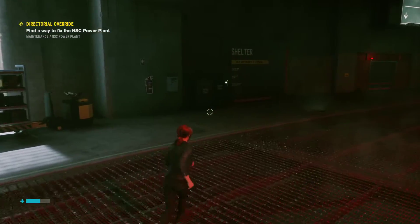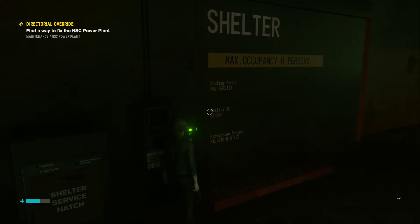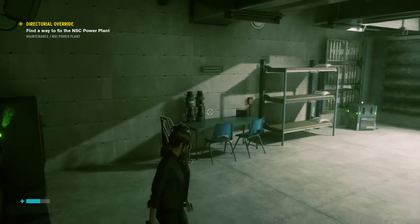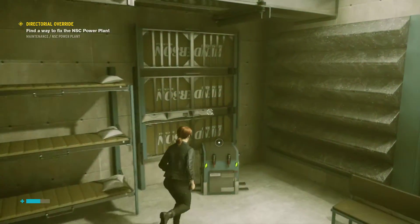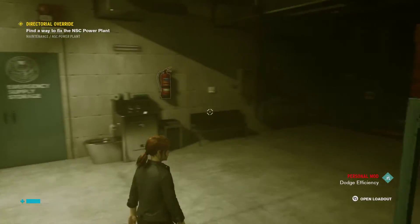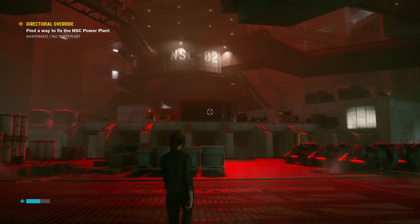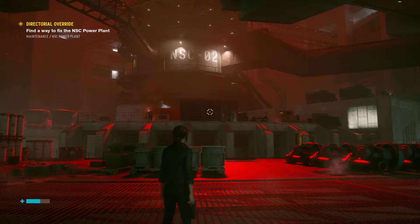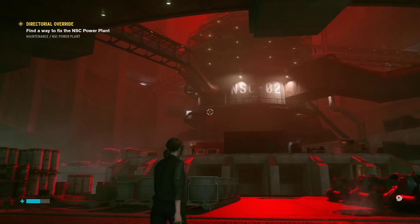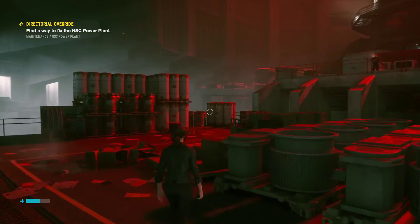A shelter. This place is red, which usually means there's a control point to be found — that is technically true. But this is one of the few places in the game where the red does not go away when you get the control point. Kind of an interesting touch.